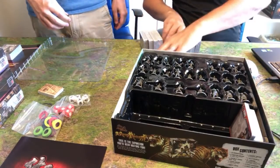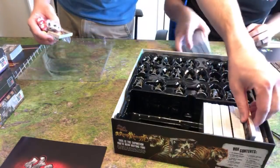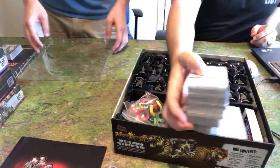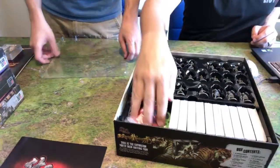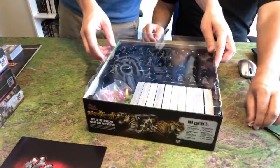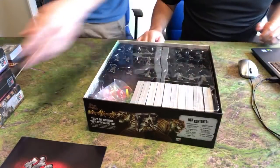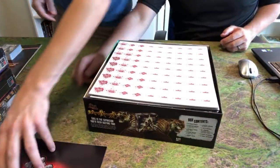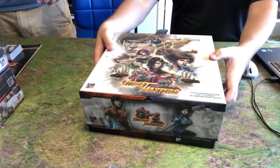That is the base game. We won't bother opening up all the cards because we have another video doing a very thorough unboxing of all of the base game stuff when it first came in originally. Got a nice little pack of silk, and this was the new rulebook. So that's the base game done.